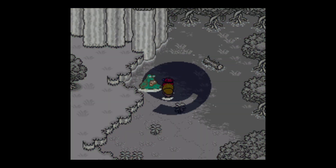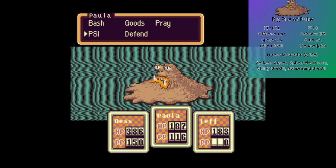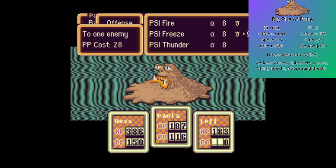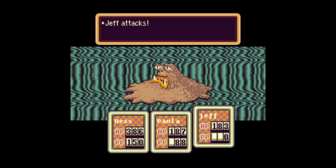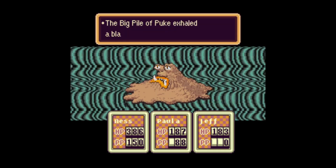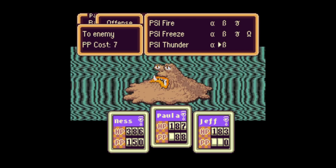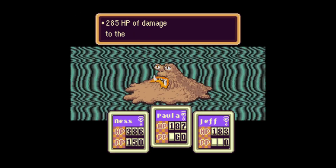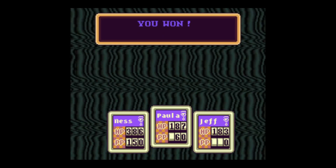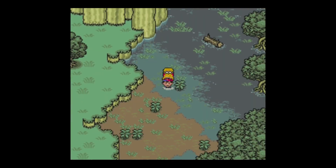Whoa, is that Master Belch? No, it's the Big Pile of Puke. I think it's just another vanilla enemy — I really don't remember what it can do, if anything. It can do stink breath, but I think that's about it. Ooh, Shield Beta — that should be good.